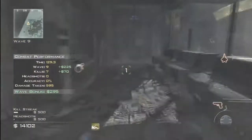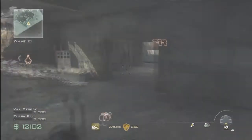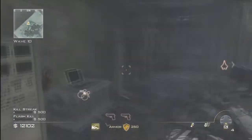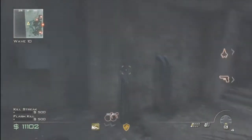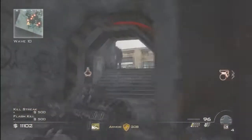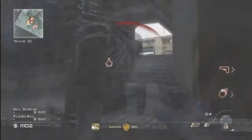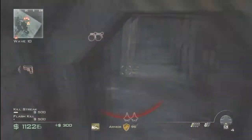Here we go — wave 10 coming up. I'm going to buy some more body armor because I do have extra money I'm not really spending. I'm actually going to purchase some more flashbangs just because I need flashbangs for the later juggernauts. And right now I still have my MG36 custom — haven't used it at all. And now we are moving on to the rounds where I need to use the C4 more and more often.